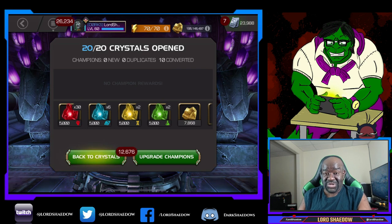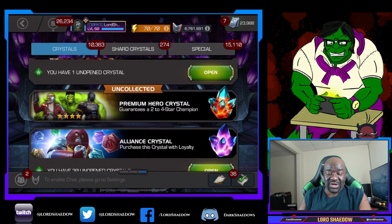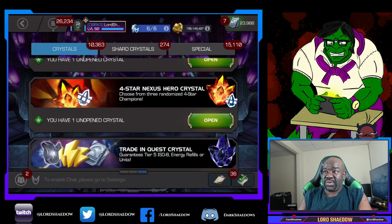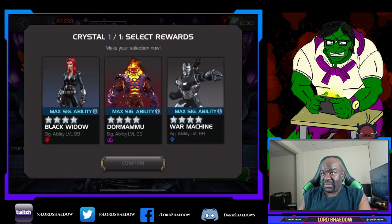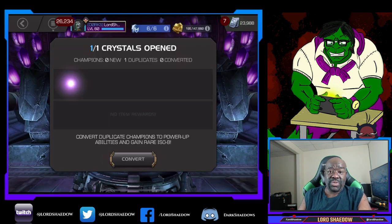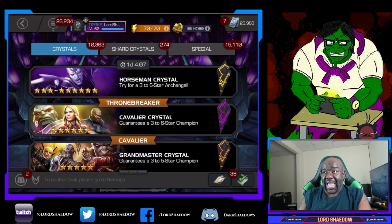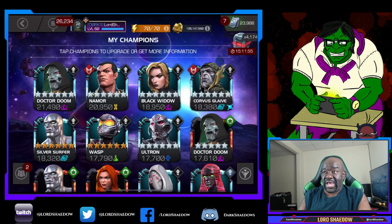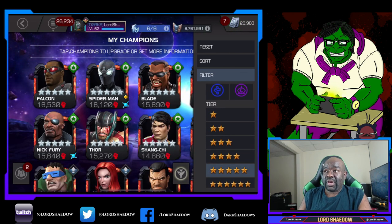Here I'm popping open crystals because I need more skill ISO. If you watched my previous mystery rank up theaters you'll know why, but if you haven't, go check them out — not gonna spoil it. We're popping them open and hoping for skill — we got skill! For me these are only for ISO because I have all the four-stars in the crystals and I believe they're all max sig, so I get the max signature ability crystal. It's basically a good source for five-star shards.